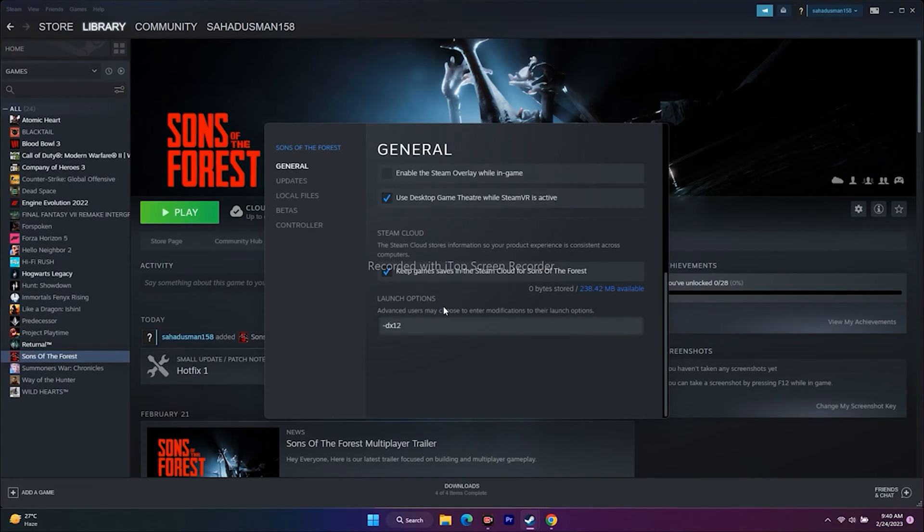Try -dx12 as the launch option command and attempt to play the game. If both -dx11 and -dx12 are not working, try the command -d3d12, which was found on Reddit and did work for many users. Give this command and try to play the game.